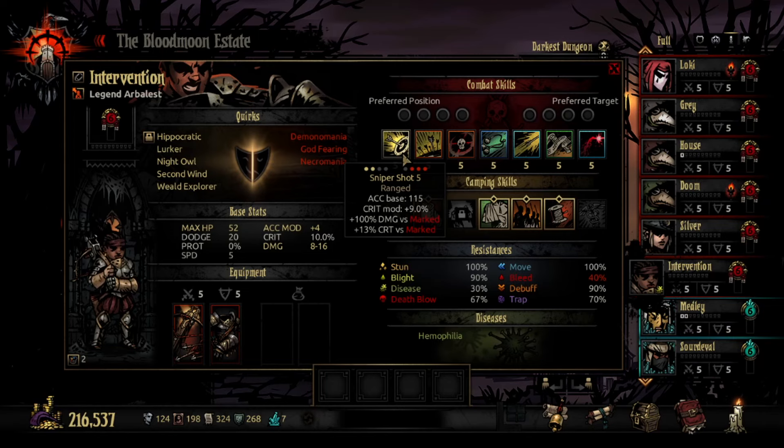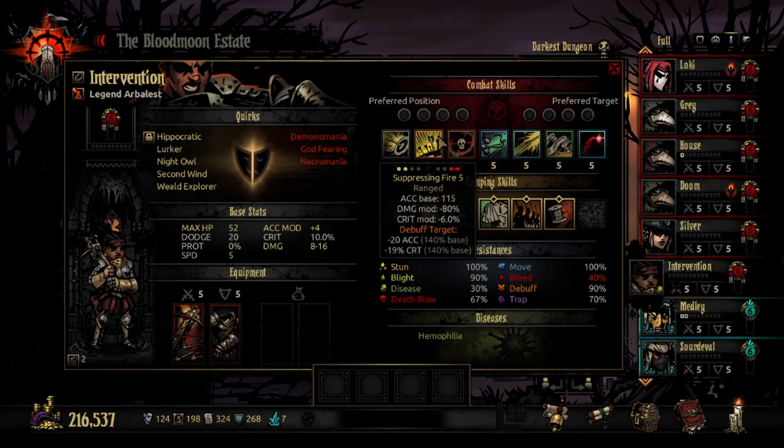Obviously you can't hit rank 1, the front line, which kind of sucks. But if you can keep setting this up, Arbalest will put down some really good damage — your goal each fight is to get this up as much as possible. Suppressing Fire is an interesting move because it's not as good in hallway fights, and finding its other good applications is a little tougher. In hallway fights you're usually better off just marking them and shooting them than trying to debilitate them.